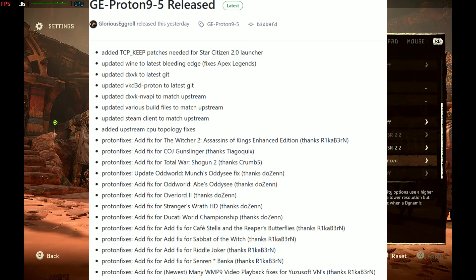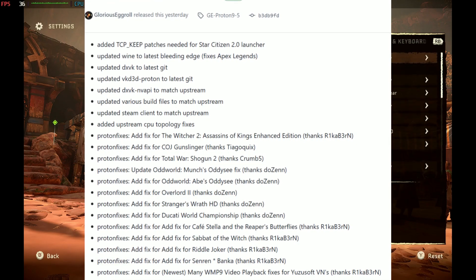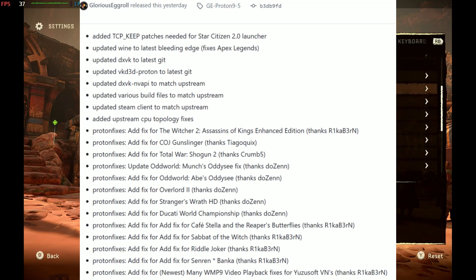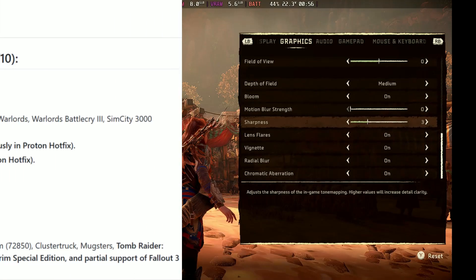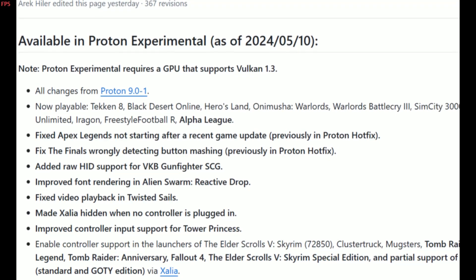First up, we have an update to Proton GE, titled Proton GE 9-5. With this update we have a lot of fixes to a lot of games — as you can see here, Oddworld got fixed, and there's another fix to Total War. Check out this list, and if the games you play are on it, definitely check this update out.